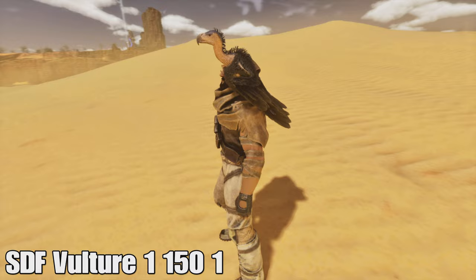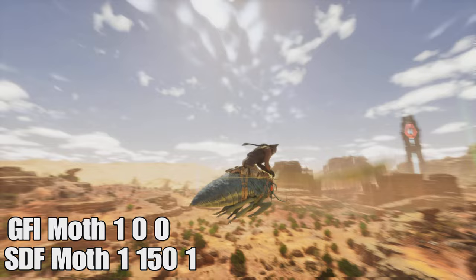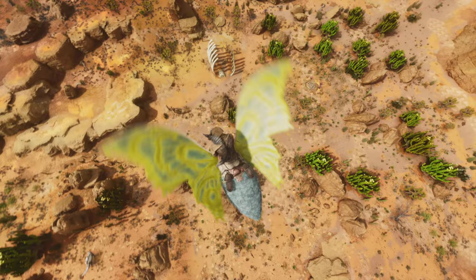Next we have the Vulture, the other shoulder pet. It's pretty useful — not as useful as the Jerboa, but it's pretty cool. The spawn command is very simple: just Vulture, that's all you need. Next we have the Light Mantria, or the Moth. This one is a pretty cool creature and looks dope in ARK Ascended. The spawn command is just Moth — same for the saddle, you just put Moth and it will spawn in.